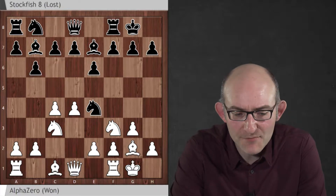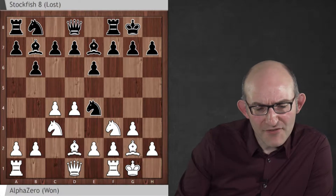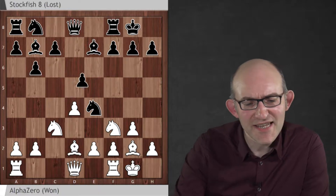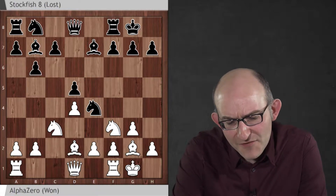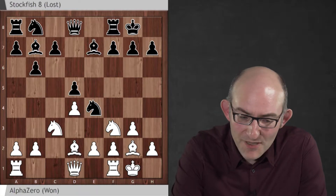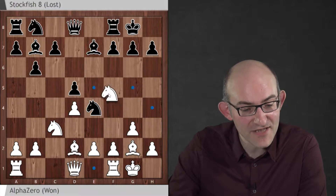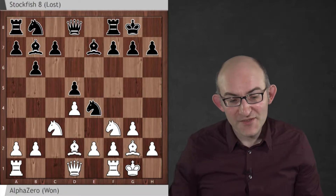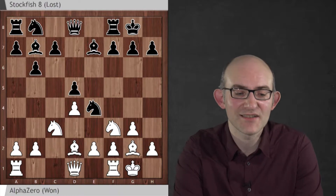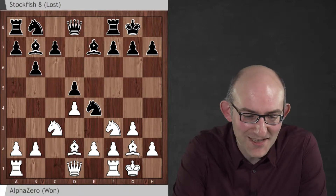Exchanging off gives black a bit of breathing space. After bishop d2, d5, we get a very typical AlphaZero moment: c takes d5, e takes d5. AlphaZero loves fixing the central structure. This gives it maximum freedom to make use of outposts around its own central pawn — like knight on e5 — and it also loves playing on the wing. Having a thick centre gives it the freedom to do that, especially against the opponent's king's wing.